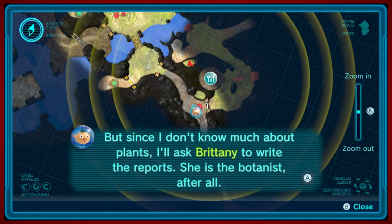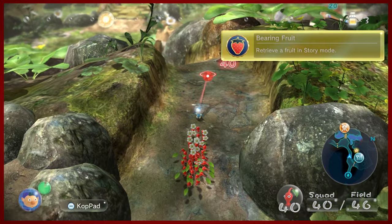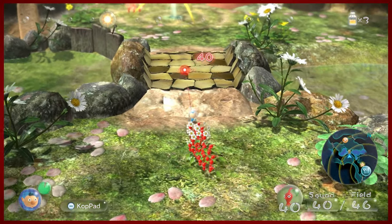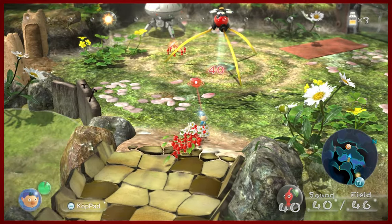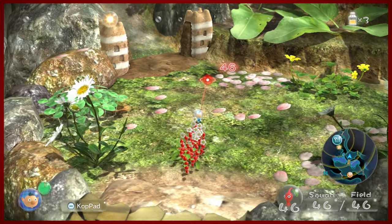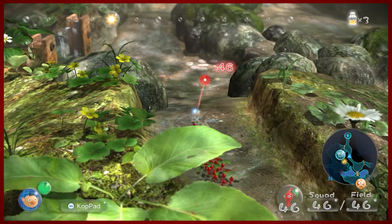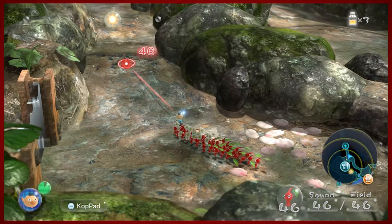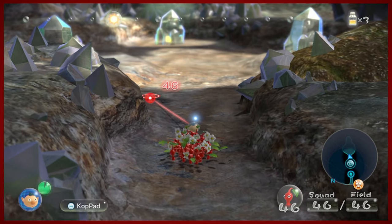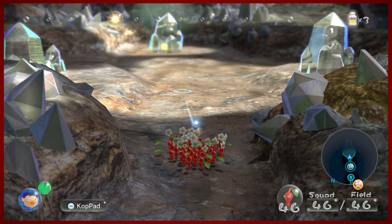So Brittany is our botanist of the group — she's the green thumb, which is very nice. We're gonna head back, get another achievement. We're gonna go back and collect our six Pikmin that we sent out to collect that fruit and continue to move along. There was a little cave up ahead which we're gonna dip into. We're gonna try to rescue Brittany — she needs our help. This looks ominous. What is all this stuff? There are crystal structures everywhere.